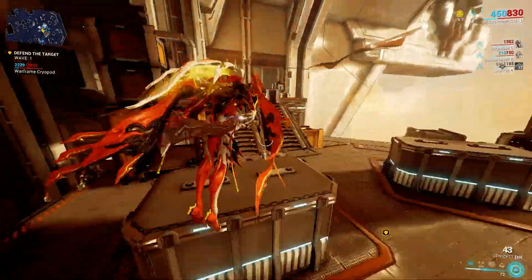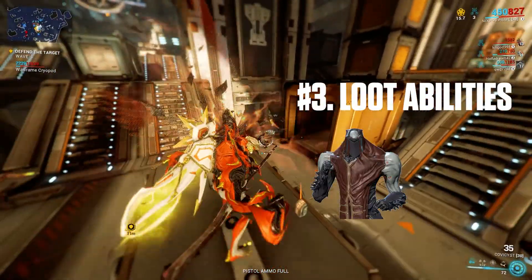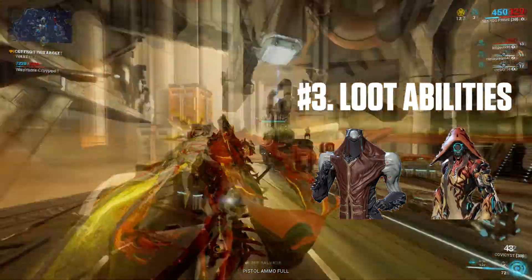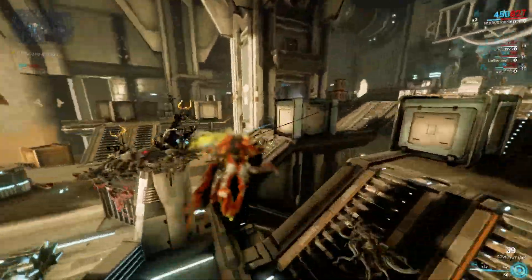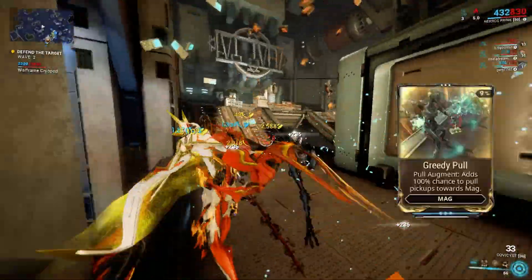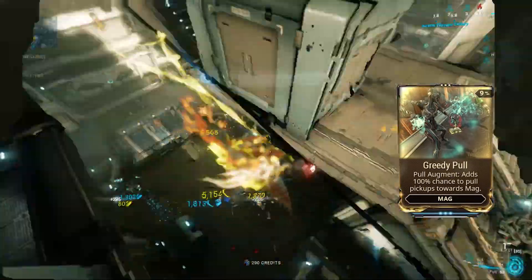The third tip is to use loot abilities, such as Atlas's Ore Gaze Augment and Ivara's Prowl. A top tip is to subsume Mag's Pull onto your farming frame, and with Greedy Pull, it should be able to pick up resources quickly and efficiently from around the map.